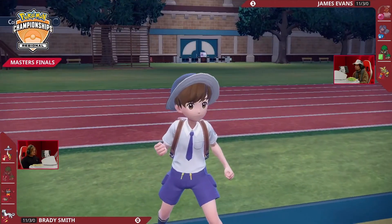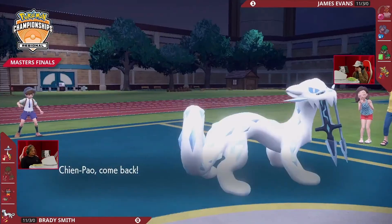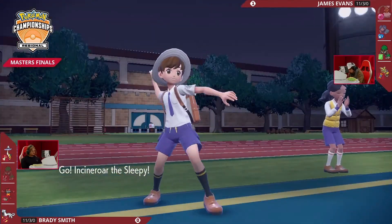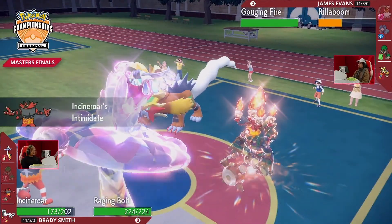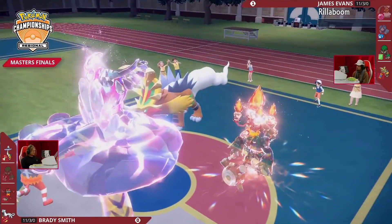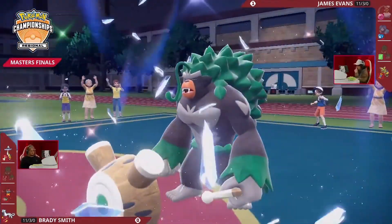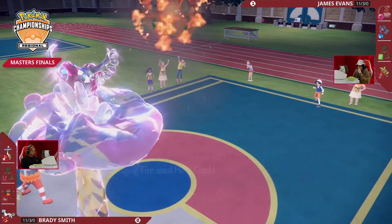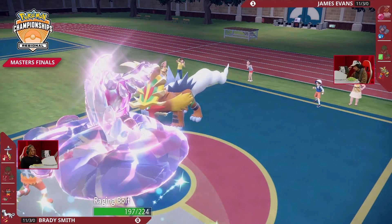Chien-Pao probably wants to swap to keep that Focus Sash. Rillaboom is already at half health. James taunted into what was Incineroar to stop a potential Parting Shot, but now there's no reason to Taunt either of Brady's Pokémon. A Thunderclap would work if Rillaboom goes for an attack — can still Taunt into that slot calling the swap. But more importantly making sure you're not getting OHKOed by Thunderclap. Incineroar swapping in yet again, another round of Intimidate — Rillaboom tries to go for it and will be KO'd. Thunderclap coming out.